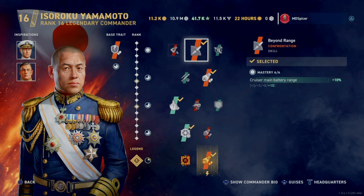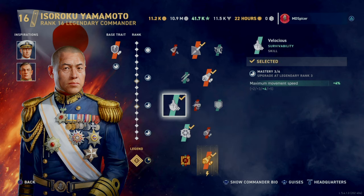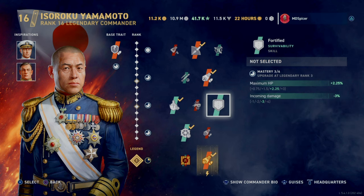For his base traits, I'm going to use Beyond Range for an extra 10%. I'm always going to try to start fires, so Igniter. I also take maximum movement speed, steering gear, along with reduction of reload time.